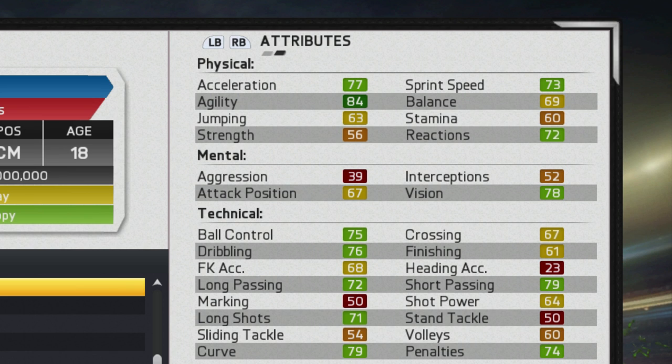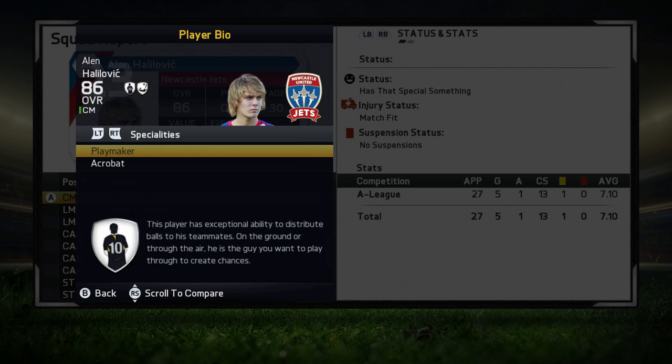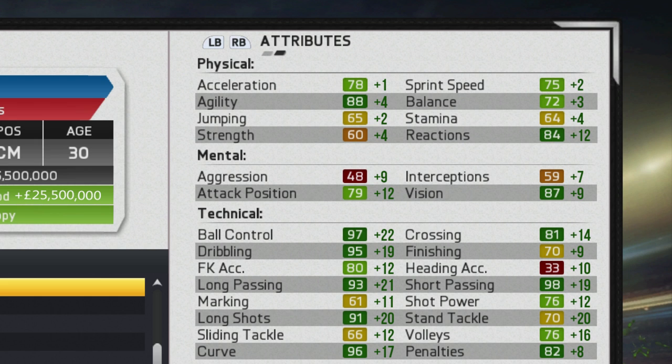His attributes are pretty well-rounded for a 70-rated player — some really high-rated attributes notably: 77 acceleration, 84 agility, good ball control, good dribbling, and really nice passing. When he is 30 years old, he eventually reaches an 86 overall rating with a value of 26.5 million. He picked up a few specialties along the way — the playmaker and acrobat specialties — and grew across the board, with very little growth in the physical department, only about plus one to plus five at the most, with the exception of his reactions.